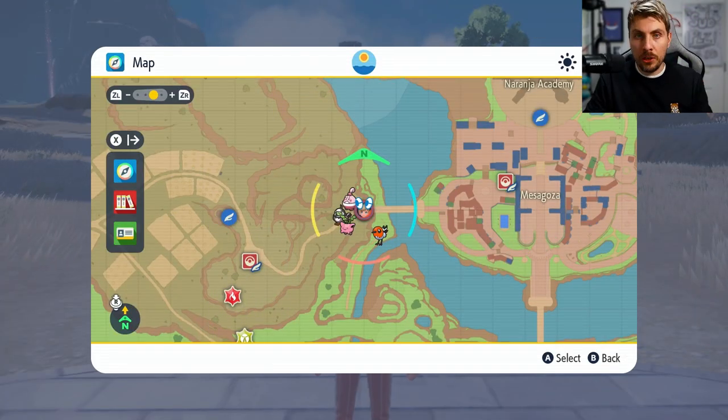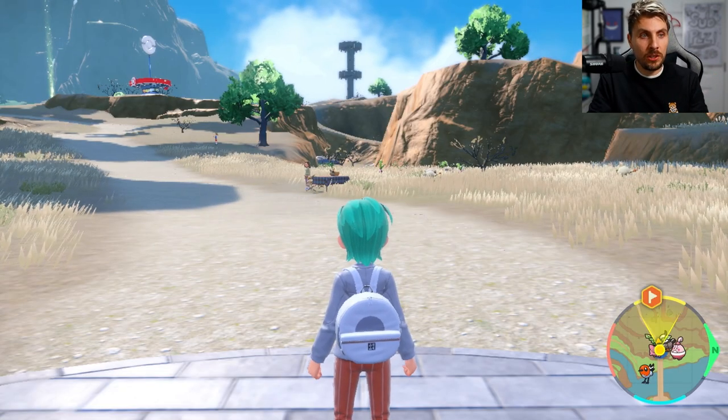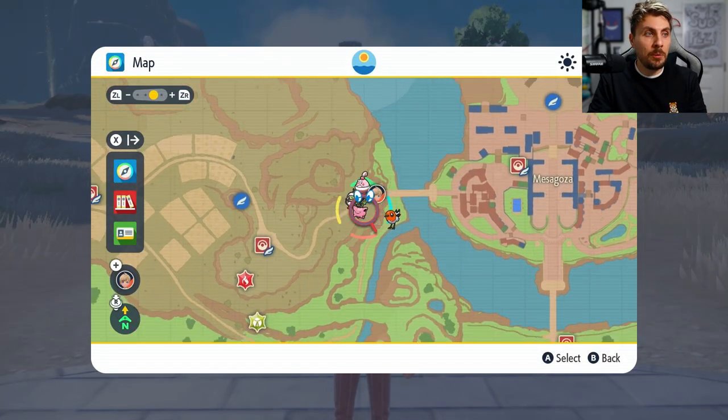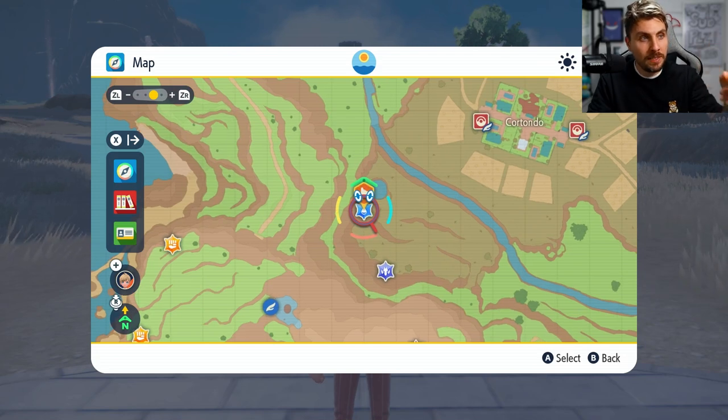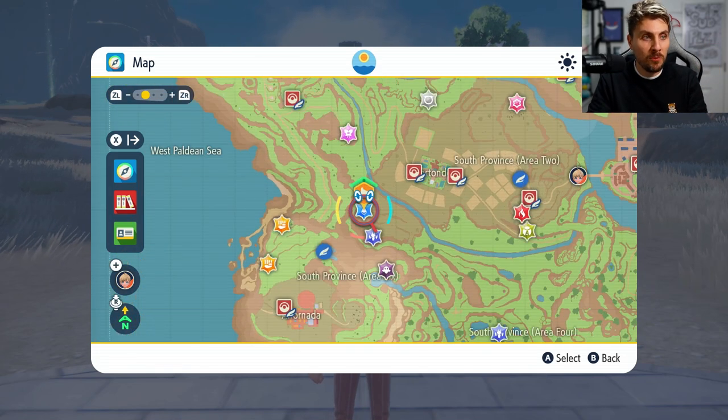To start us off, we're going to look for Gible. You want to be coming out of the West Gate of Mesa Gauza. The path we're going to take to get to Gible is pretty straightforward — it is located in a cave system right here on the map in the South Province area.